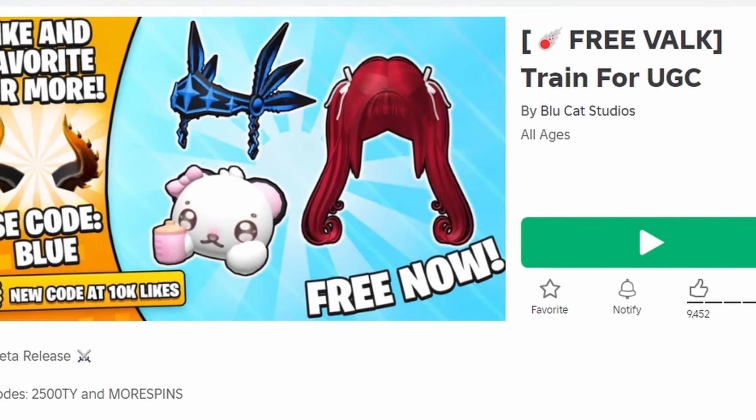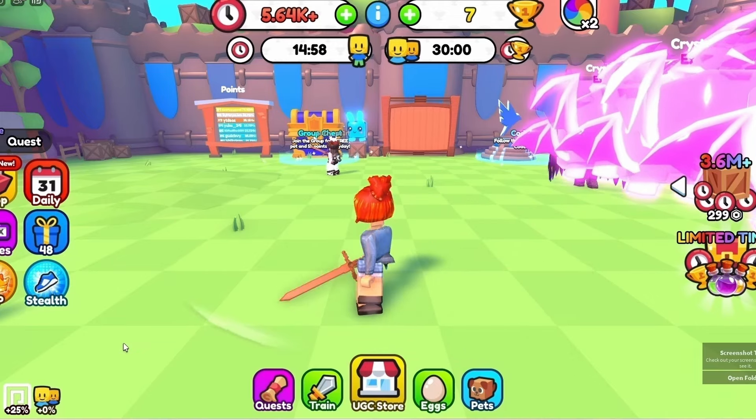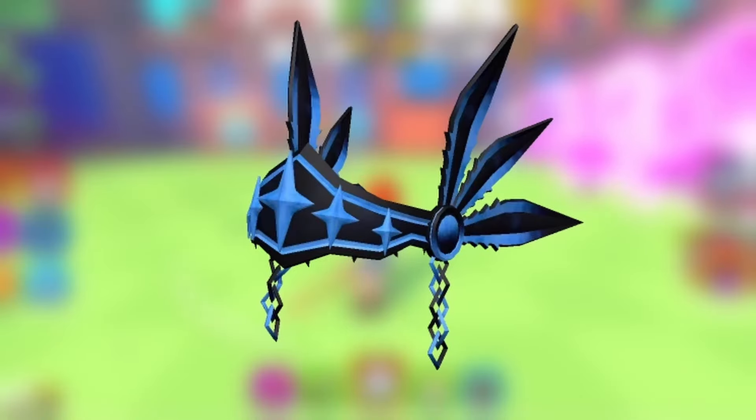To get this new free item, join Train for UGC. You need 8 million points to get it, so to get more points just press the button and train. Don't stop training — good luck! Do you like it? Let me know below.